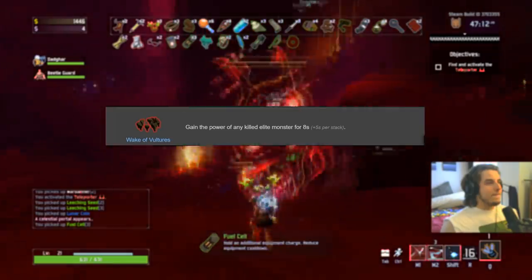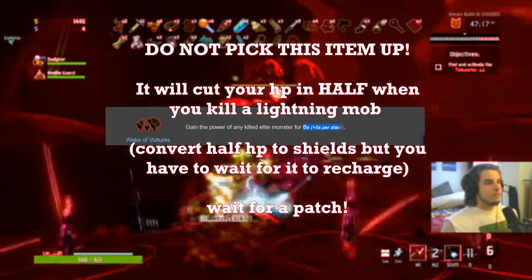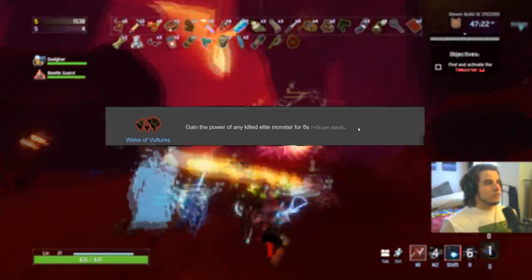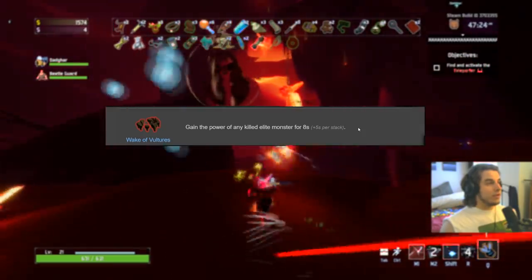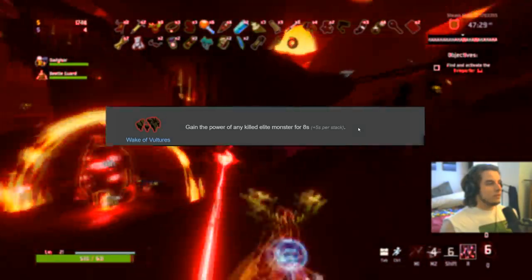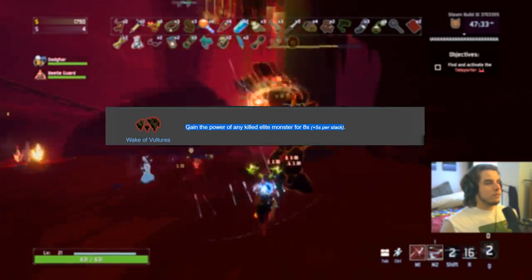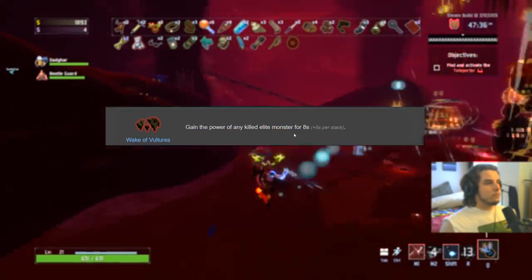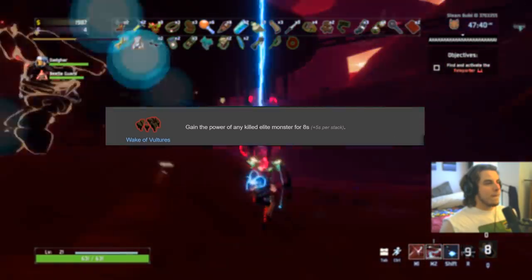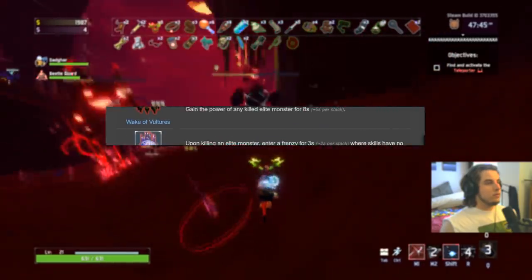Wake of Vultures — don't even pick this up because it's bugged right now. When you kill an elite and gain its power, if you kill a lightning mob half your health converts to shields, but it doesn't give you the shields right away — you have to wait for the shield to recharge. So when you kill a lightning mob you lose half of your health instantly. Such a bad item right now because of that bug. Don't pick it up. Wait till patch notes confirm it's fixed.